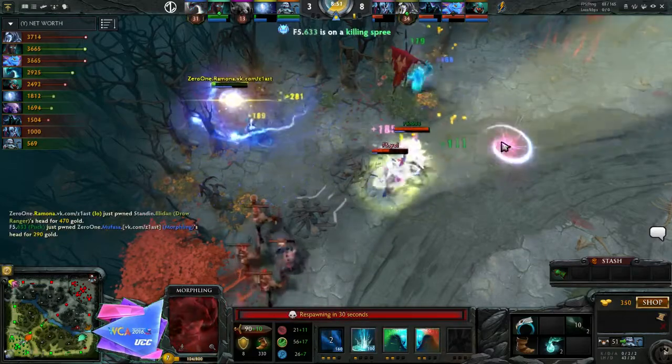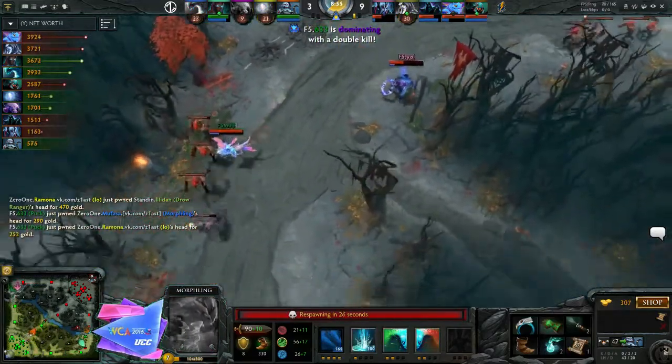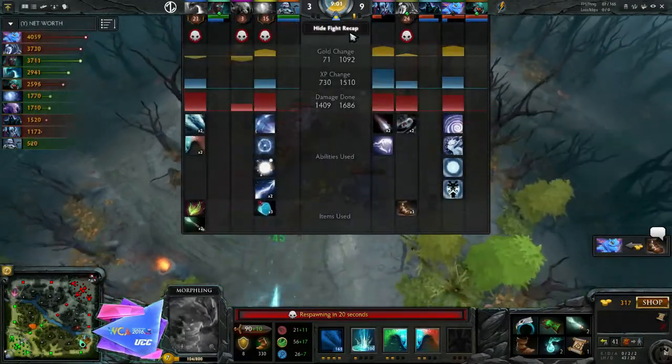They might be able to find the kill. They need to get him. They do find the Drow, but going to lose two for it. Three if you consider the Faceless Void. Wow. He's even going to buy Treads — 1,400 gold. This guy is just styling right now.